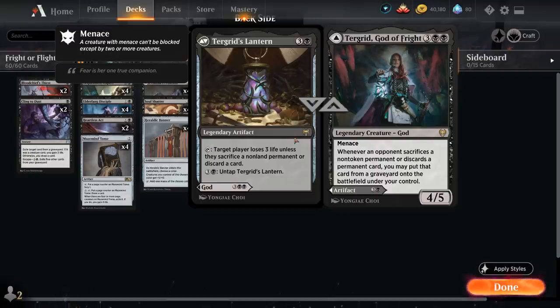Lantern is four mana for a legendary artifact that we can tap to make target player lose three life unless they sacrifice a non-land permanent or discard a card. For three and a black we can also untap Turgrid's Lantern, so we can potentially use it multiple times in the same turn if we have the mana for it. Turgrid's incredibly powerful if we can build around the ability, and being able to play either Lantern or Turgrid also mitigates some of the awkwardness of drawing multiples of the same legendary.